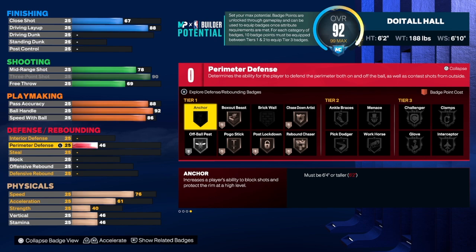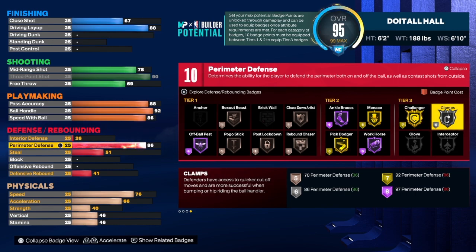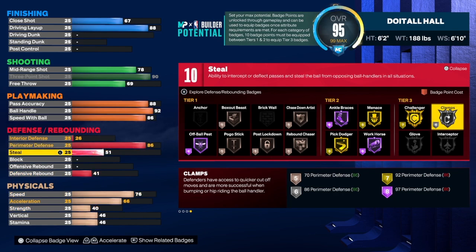Now for the defense — Kyrie in real life doesn't play defense, so for all the people saying 'he doesn't do this in real life,' well, he doesn't play defense either, but I never hear anyone say anything about that. For the perimeter defense we're going to take that to an 86, which allows us to get silver Clamps. We want to have Clamps — we don't want to go out there with no defense. We do have an 85 steal on this build; on a small build like this you'll get a lot of steals with The Glove and Intercept on silver.